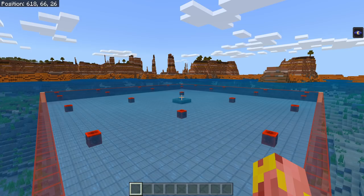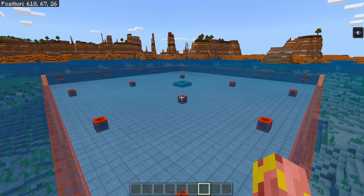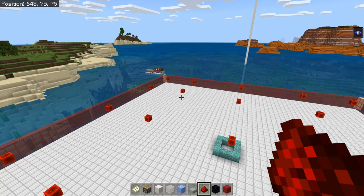Now go ahead and remove all of the blocks you used for counting, but leave all of the marker blocks so we still know where all of our spawn spots are. The final bit of preparation is to remove all of the water from our build area using whatever method you're most comfortable with. You should now have a perfectly clean, ready-to-go build area.